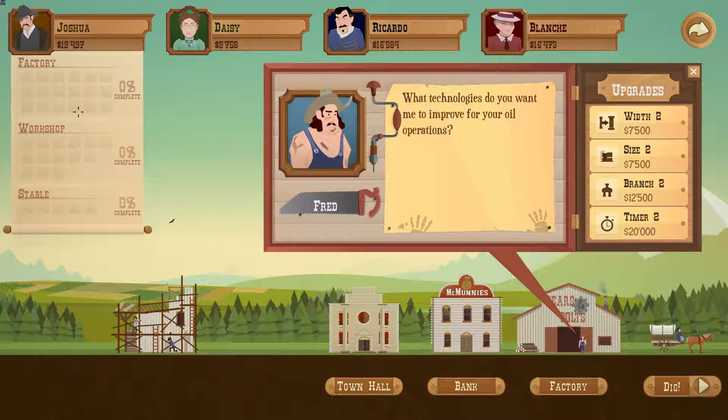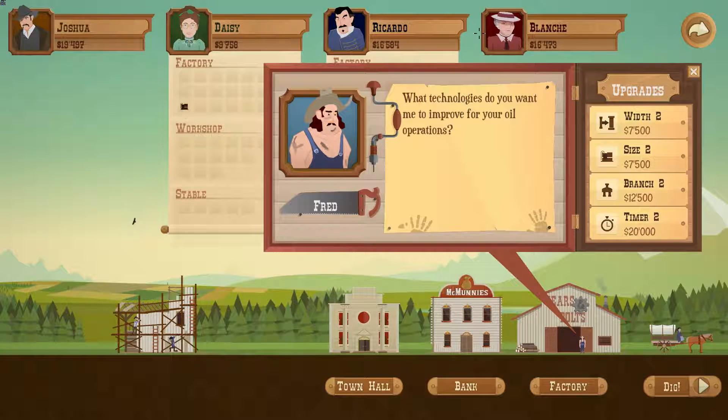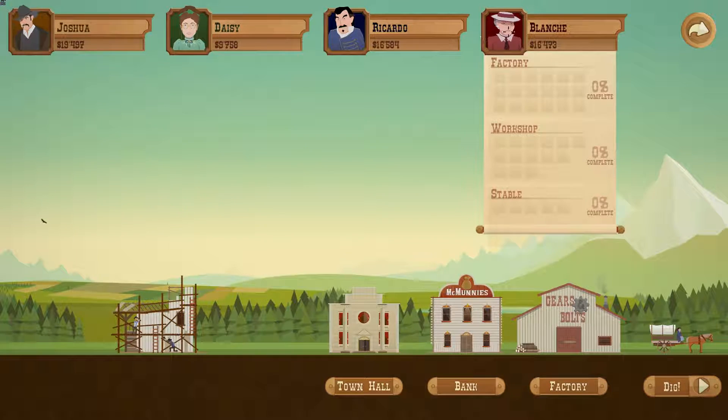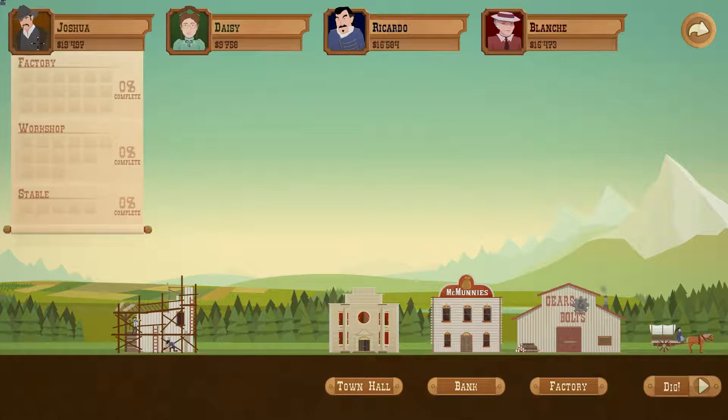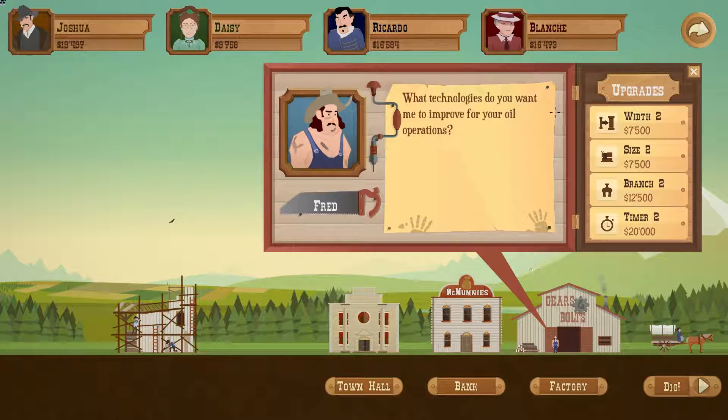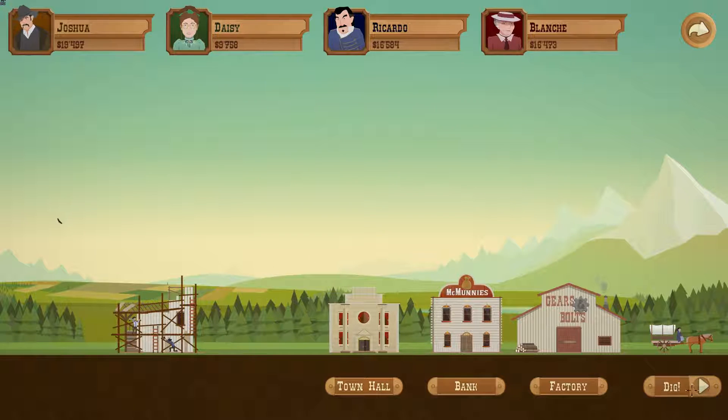If you want to know how many upgrades are available, I didn't realize you could open up these sheets in the game. It doesn't really tell you that — there's nothing indicating there'd be a dropdown scroll. Anyway, the only upgrades available to us are width 2, branch 2, and timer 2. As much as I'd want branch 2, I'm not going to get that. Let's just go dig.